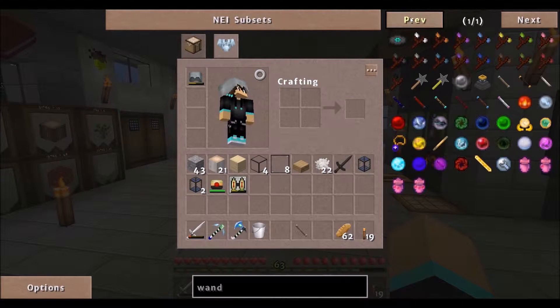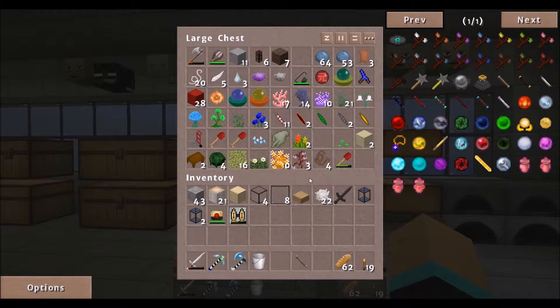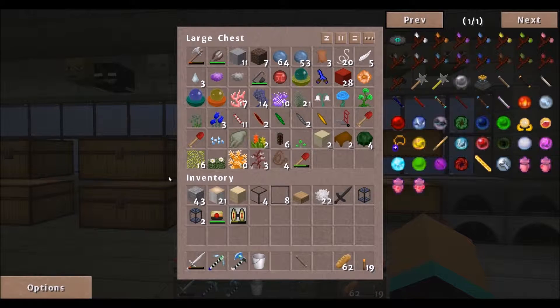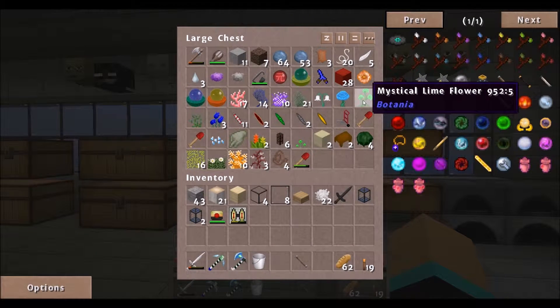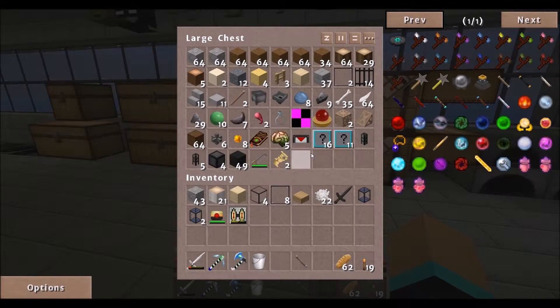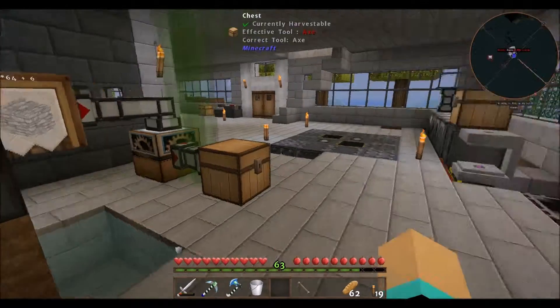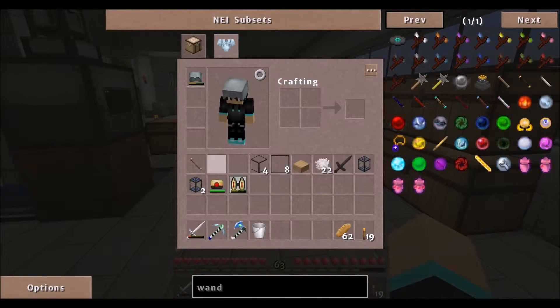Let's see if there's anything else for Thaumcraft that we can make. Did I ever find that other thing? I only got one. I know there were a bunch of them, but I got to start collecting the flowers so we can start Botania — just a little bit of Botania. I don't want to do a whole lot of it, just enough to get by. I think I'm going to put this one in here. I need to carry that with us most of the time now.